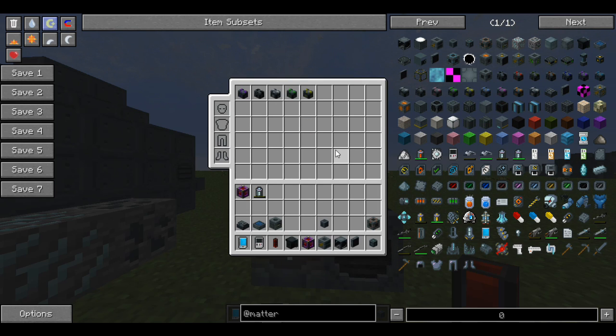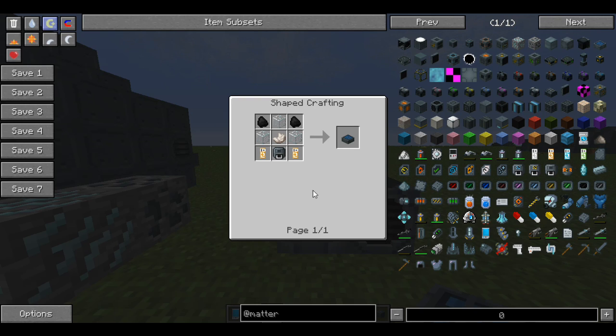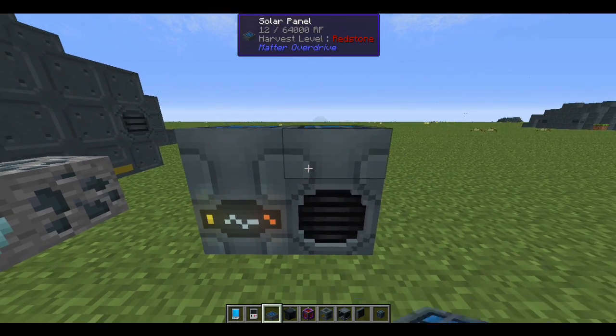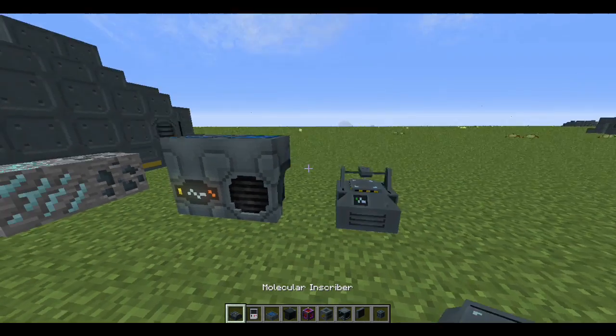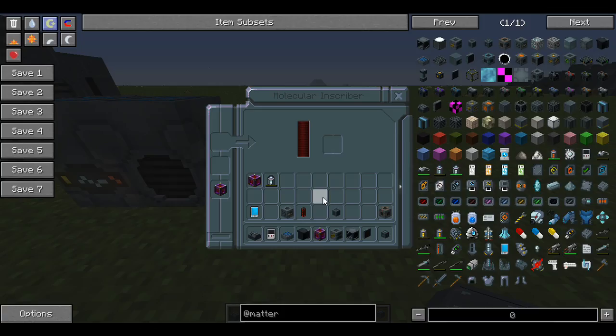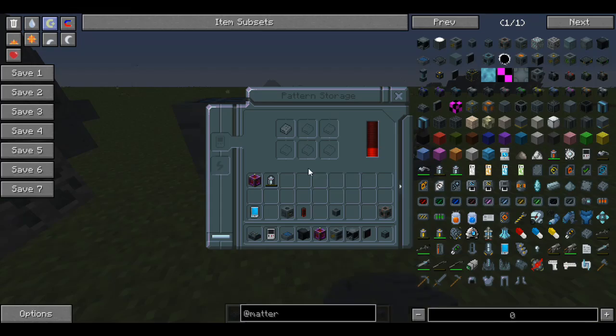The other power option is solar panels, which are pretty simple to make — machine casings, some isolinium mark 2 circuits, and a few other components. To make those circuits you'll need the inscriber. The inscriber can be powered any way you like, and without power it's useless. Once powered, it upgrades your mark circuits. With solar panels set up, your machines will start charging and be good to go.